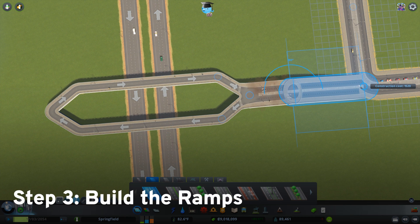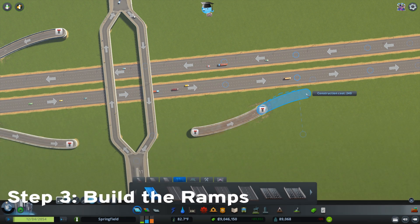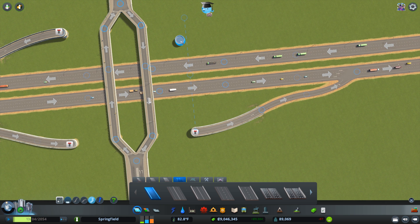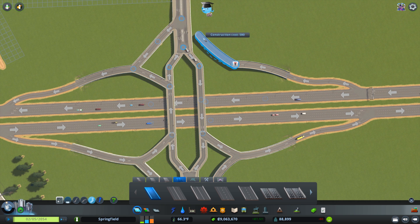You should then connect the crossover roads to the arterial road leading towards the interchange. I find it useful to build the ramps which will connect to the highway first while positioning them near where the traffic flips. You can then connect the ramps to the proper directions, but keep in mind that you should try to leave some space between the intersection where the traffic flips and the joining ramps.